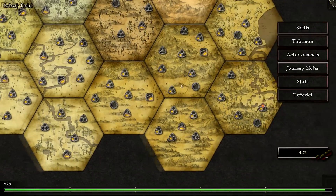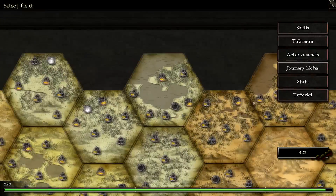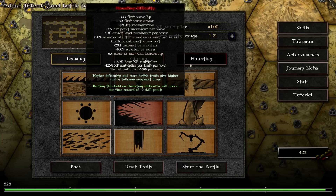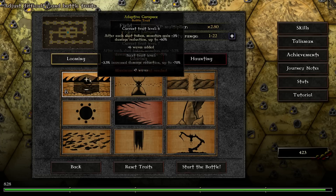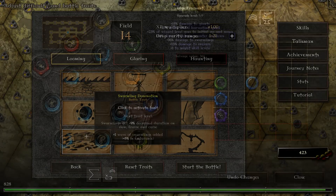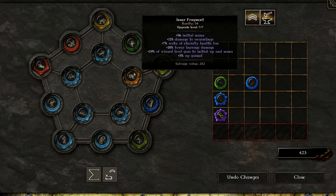Gemcraft is a really, really big game. There are a ton of levels — really a lot. You can do these levels on different difficulties and the game even allows you to tweak your difficulty. You can add different battle traits that give you some disadvantages, but as a reward they give you better experience as well as better talisman fragments. These talisman fragments are quite interesting — they're items you can use to boost your power for subsequent levels. So there's a lot of customization in there.